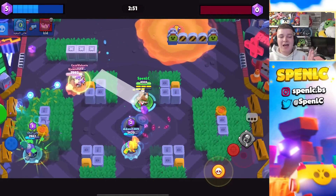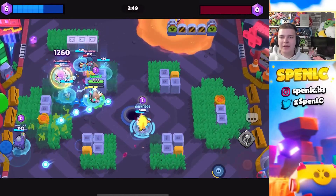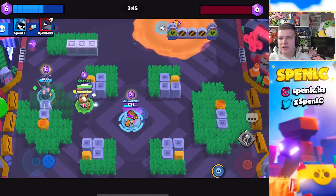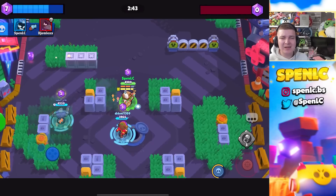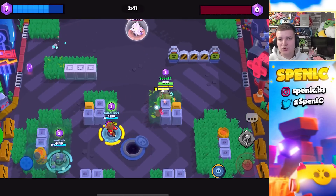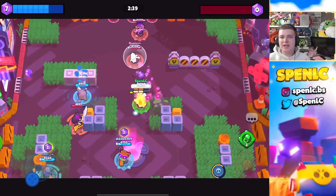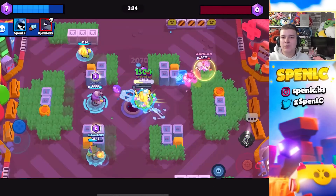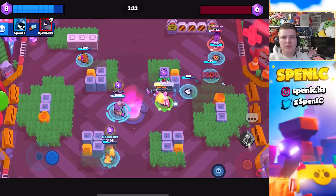Next for Ash you have Rosa. Especially on a bushy map like Sneaky Fields, I've seen Rosa just absolutely delete Ash every single time — it's almost impossible for Ash to deal with Rosa once she gets her first super, especially with Thorny Gloves. You're just going to absolutely shred through Ash.